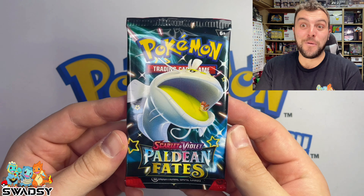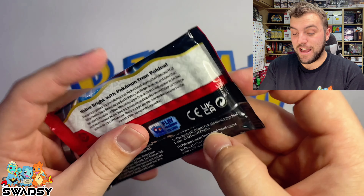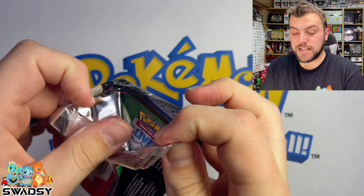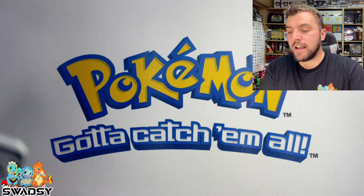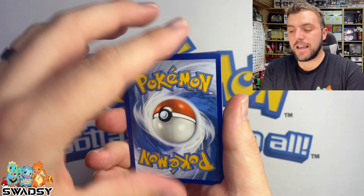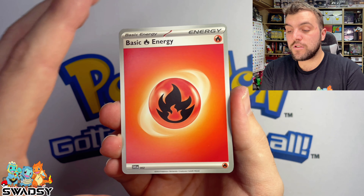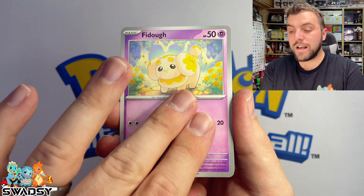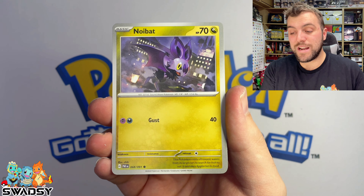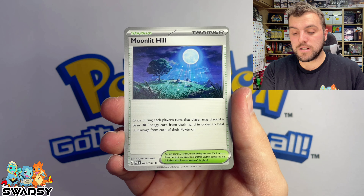We are on an absolute hit train right now — we've got full arts, SIRs, Baby Shinies, an EX, and an illustration rare. Heads up to anyone collecting the set: there are only three illustration rares in the set. So if you see them repetitively getting pulled, that's because there are only three illustration rares in the whole entire set.